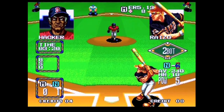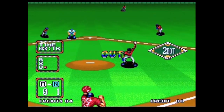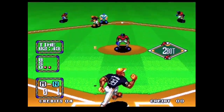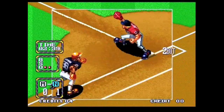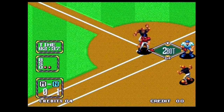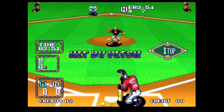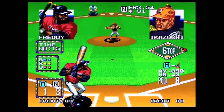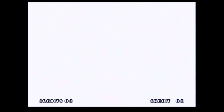Punching the pitcher immediately fatigues them, and they're either replaced, or if you're lucky enough it's the fourth pitcher and he has to stay in there and throw softballs for the rest of the game. To get your batter hit by the pitch, you just want to position him on the inside of the plate and hope for an inside pitch. If your batter is powered up, there's a 100% chance he's going to charge the mound and punch the pitcher. If not, it's just a random chance thing.